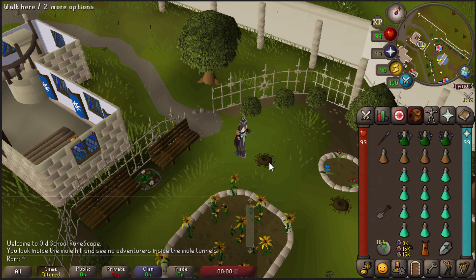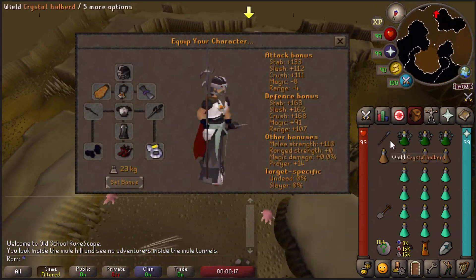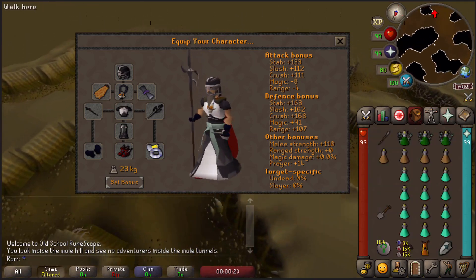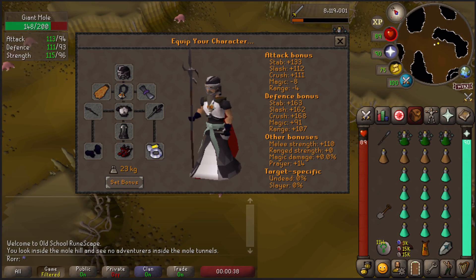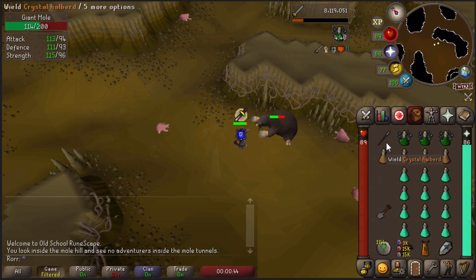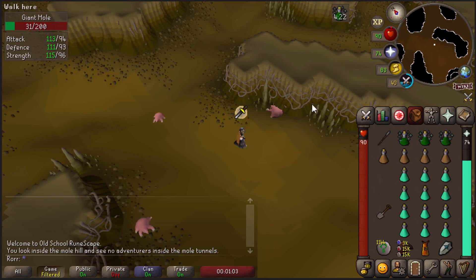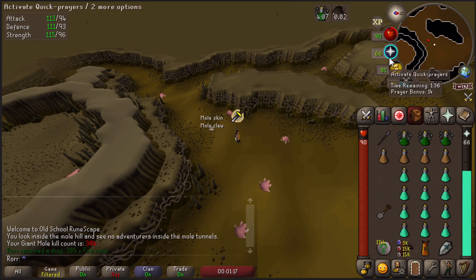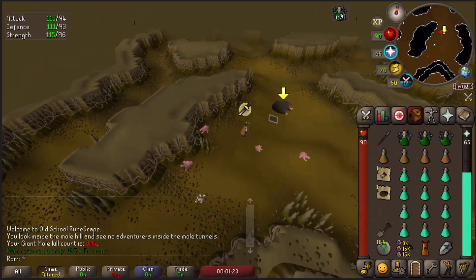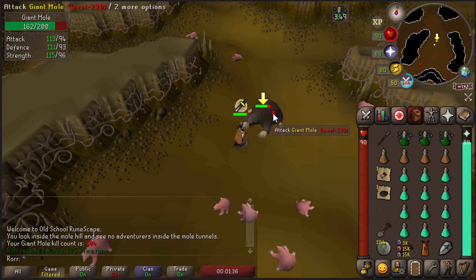Moving on to setup number 2: Elite Void with the melee helm. The only things I changed besides the armour set were the ferocious gloves to void knight gloves to get the damage boost from the set, and a Zamorakian Hasta along with an Avernic Defender. I took divine super combat potions instead of regular ones. To deal the most damage I put my attack style on stab with this weapon, as it is the Giant Mole's biggest weakness. I switched my Dragon Dagger for a Crystal Halberd.